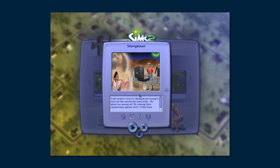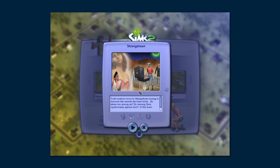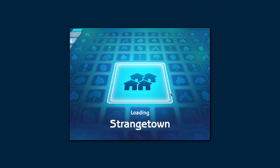Okay so Strangetown: 'Truth seekers moved to Strangetown hoping to discover the secrets the town holds. Do aliens live among us? Do missing Sims mysteriously appear here? Nothing is what it seems.' Are you guys excited? There is a recommended playing order for these families.